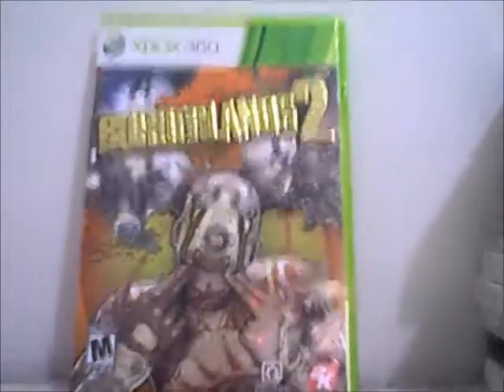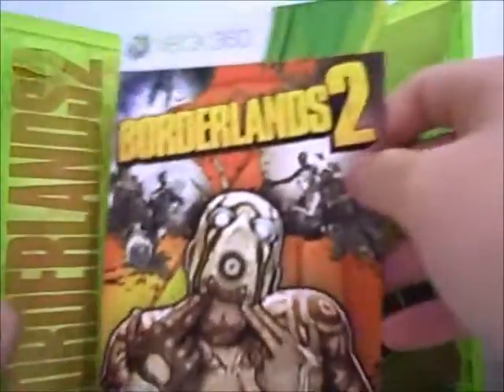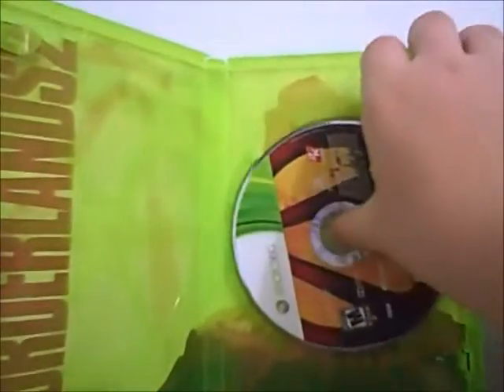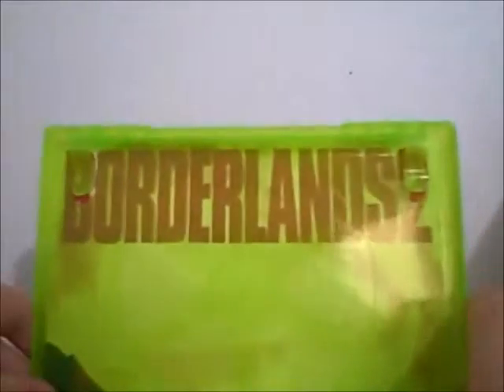Let's open the baby up. There you go, opened up. I have my GameStop receipt. I have the Borderlands 2 manual. An advertisement for XCOM: Enemy Unknown, also published by 2K. And then you've got the disc — nice art on the disc. It's falling into the crack of the thing. You have Handsome Jack, and it says Borderlands 2 on the side.